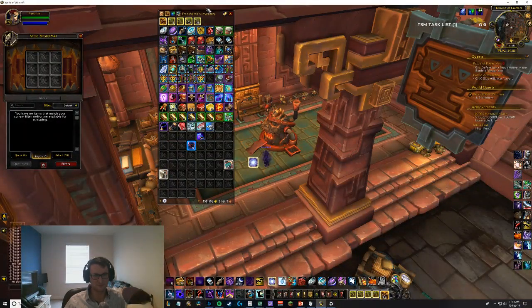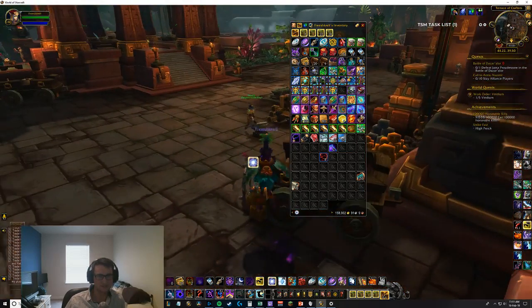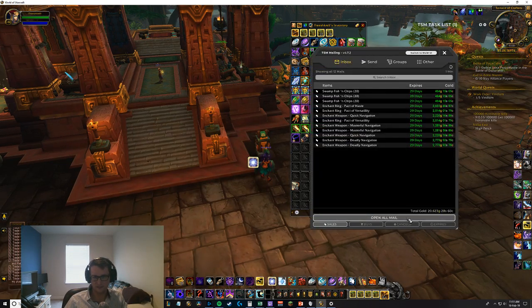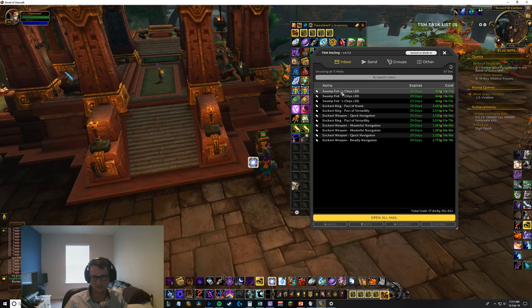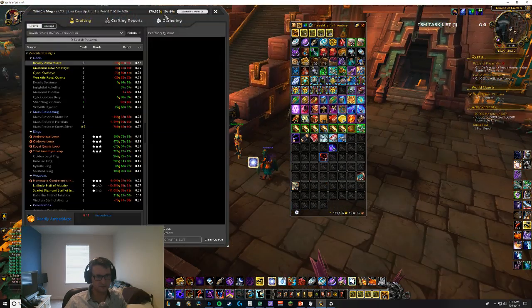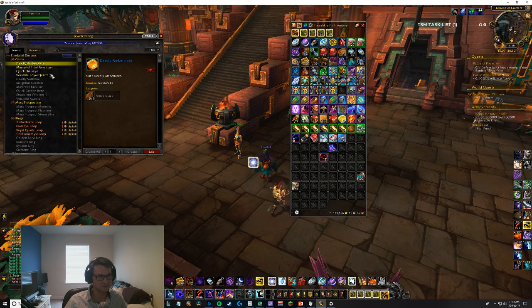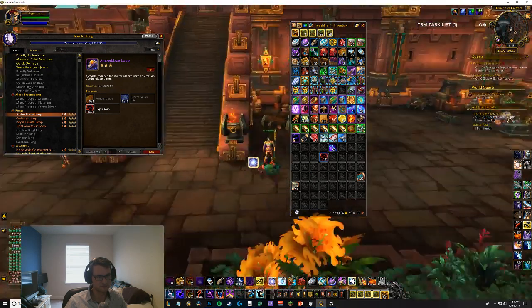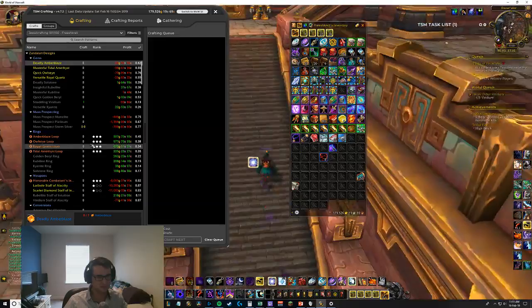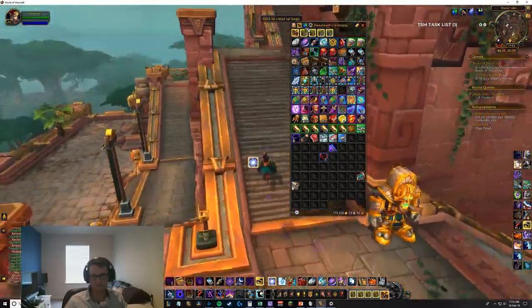Having trouble selling haste food. We're going to make some more jewelcrafting rings now that we've got some expulsome - they're showing for pretty good profit. We'll make some more of these rings, restock our enchants, and then mail off all the stuff from scrapping that this character doesn't need - the cloth and bracer shuffle materials. Did it actually send? Hooray, great success.